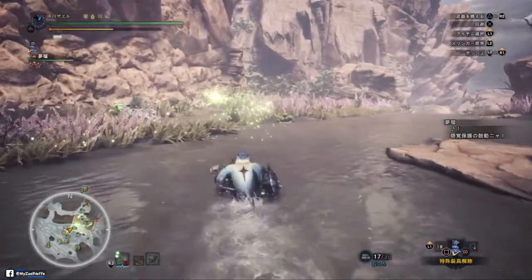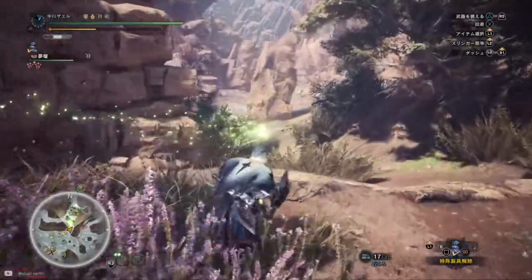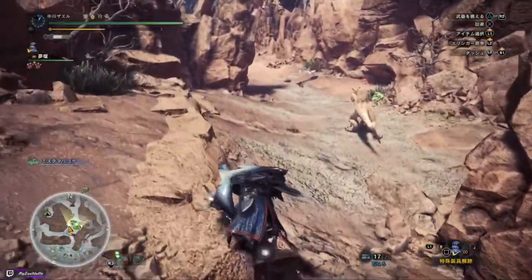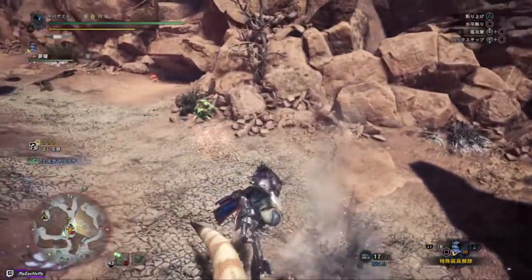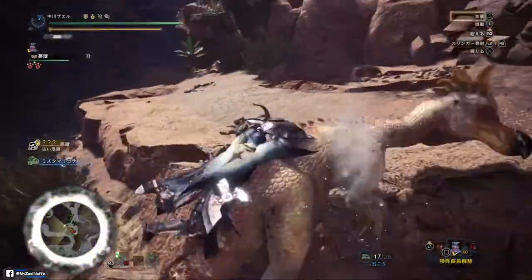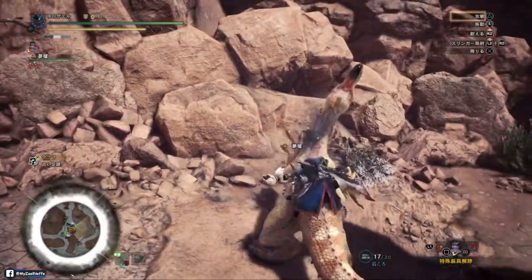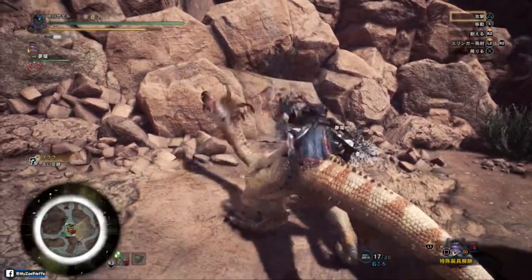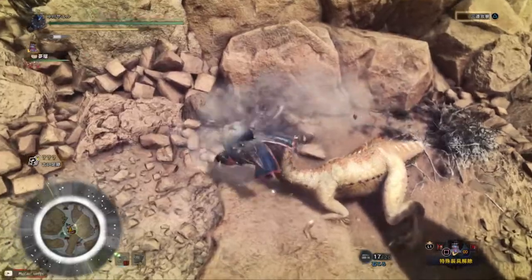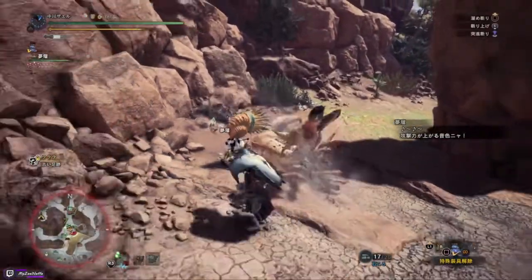This mantle gives you the ability to be airborne, and it will be much easier for you to mount monsters. See — I'm airborne, and then I can mount the monster again. Just transfer as soon as you see the red flashes, go down, and then do your combo.